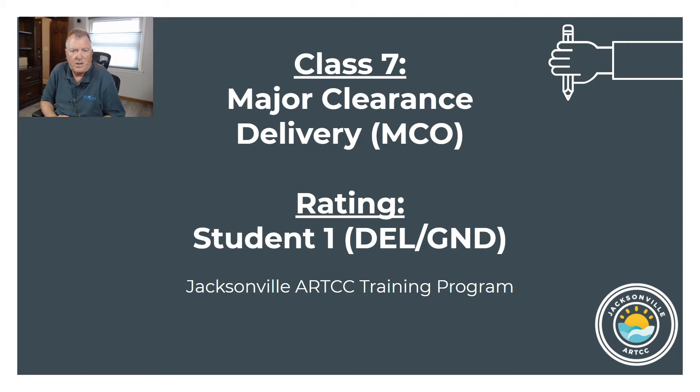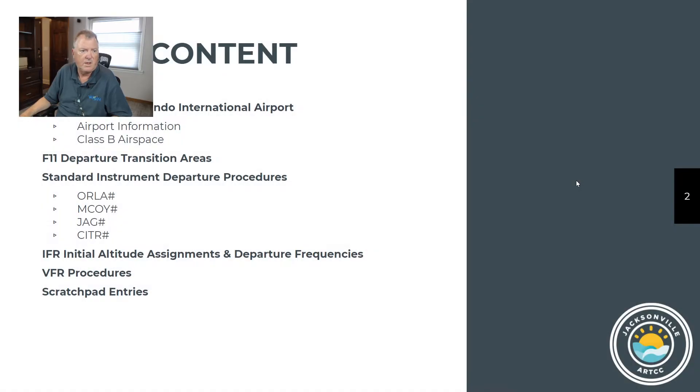You need to complete Class 7 and Class 8 before doing your sweatbox training and over-the-shoulder in order to do delivery and ground control in Orlando. If you're doing this expecting to continue your minor rating, you can stop and come back after finishing your over-the-shoulder training for minor S1. We'll be going over introductions to the airport — the TRACON is called F11.